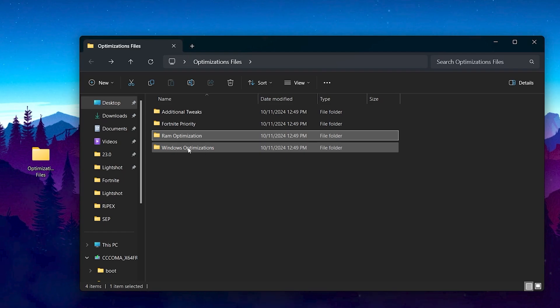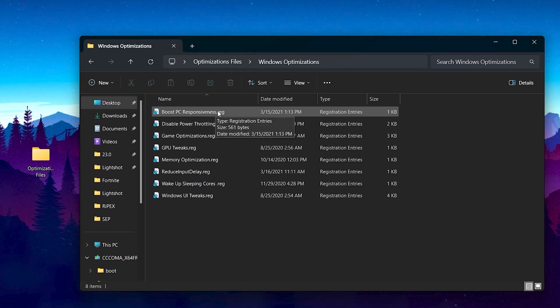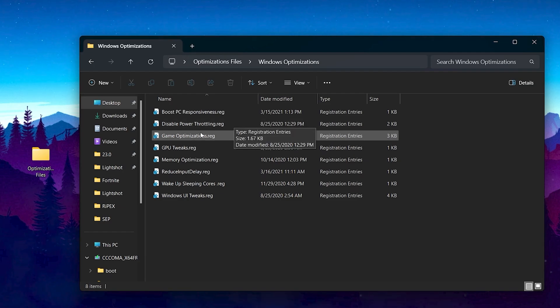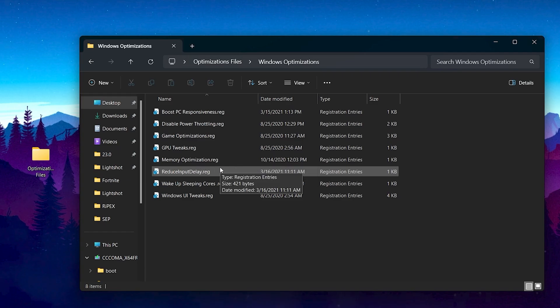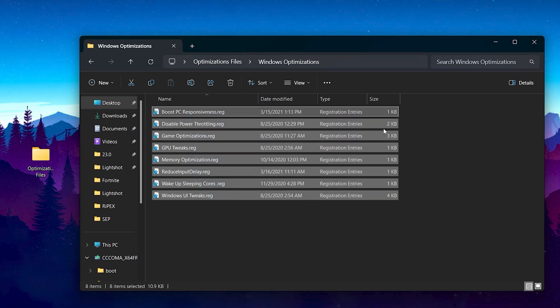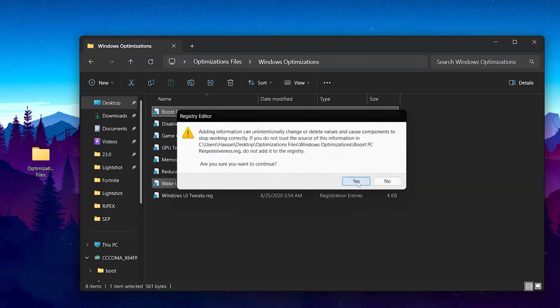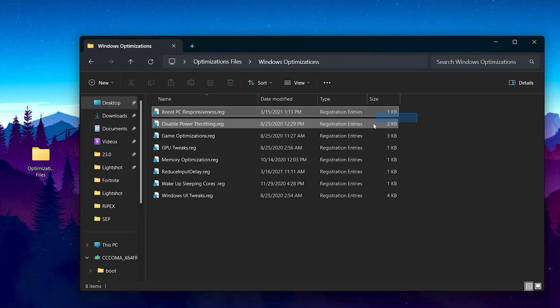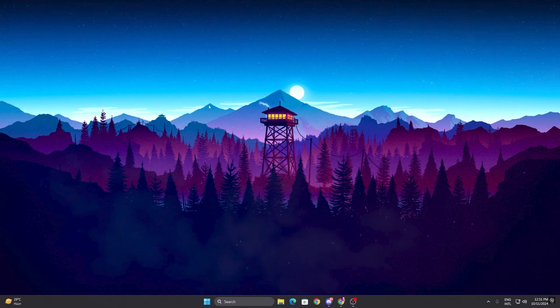Now go back and open the Windows Optimization folder. Inside you'll find: Boost PC Responsiveness, Disable Power Throttling, Game Optimization, GPU Tweaks, Memory Optimization, Reduce Input Delay, Wake Up Sleeping Cores, and Optimize Windows UI Tweaks. Install all these registry files on your PC — it is very safe. Double-tap, hit Yes, Yes again, and click OK, and repeat the same steps for all the optimization files.